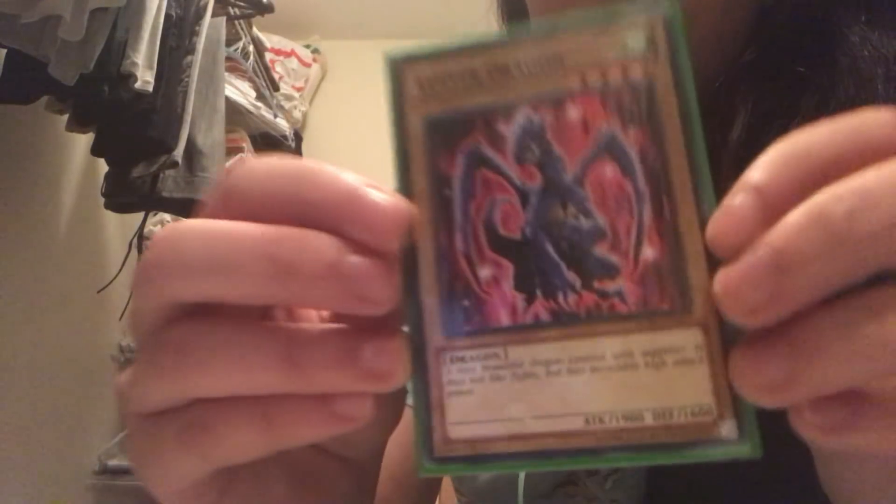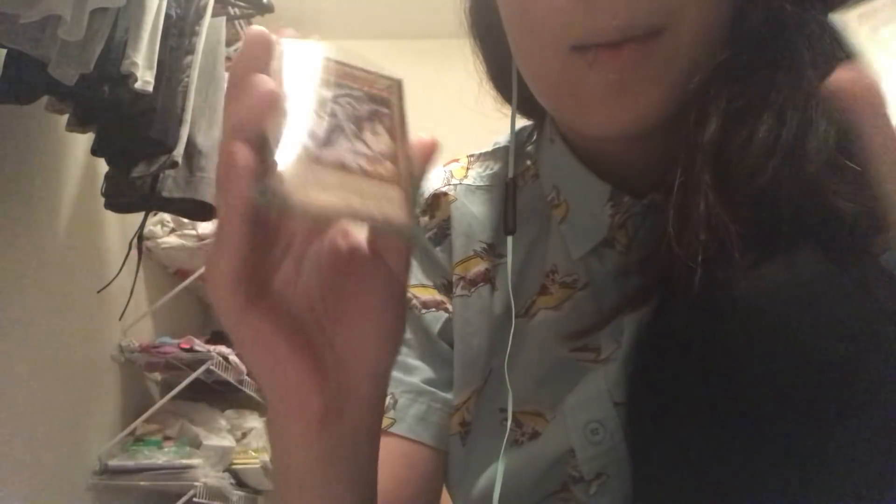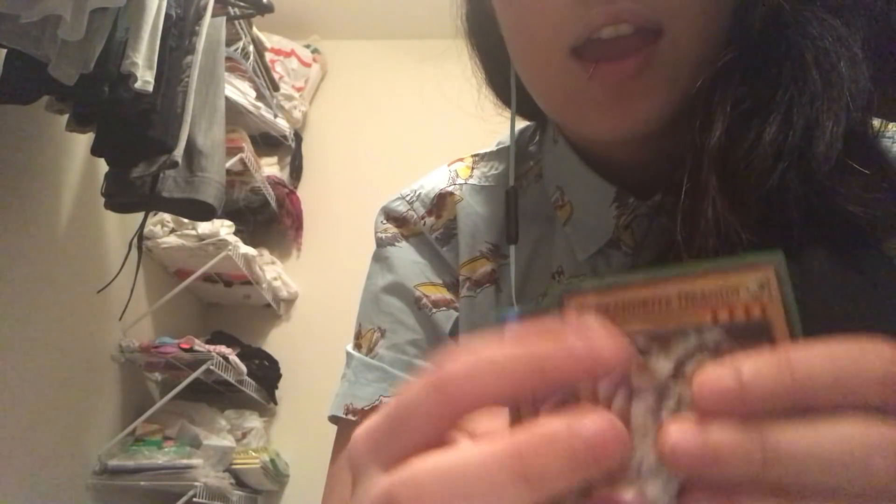There are definitely some cards in here I would remove. An example is Luster Dragon — it's just a normal monster, 1900 attack and 1600 defense. I don't know why I have it in here. Then I run two Alexandrite Dragons — they're almost the same, 2000 attack normal monsters. Sometimes you need them, but it'd make more sense to run three Alexandrite Dragons instead of Luster.